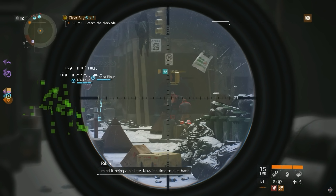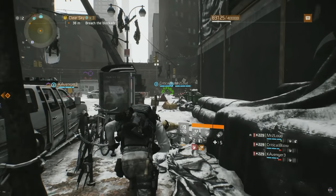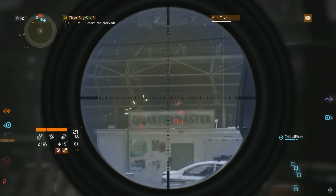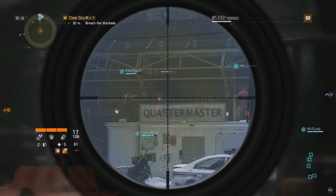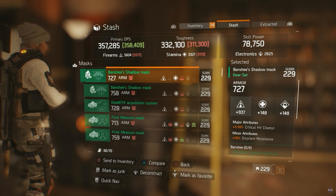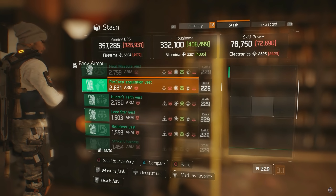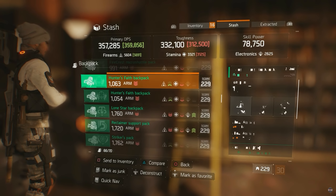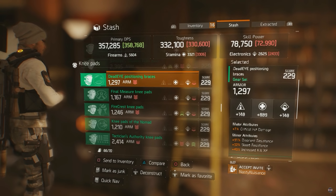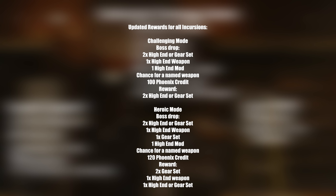Changes to incursions were not absent from Update 1.4, with Falcon Lost finally receiving checkpoints after each C4 explosion. On Dragon's Nest, the 4 Horsemen farm cover was modified to prevent players from avoiding the RC car explosions. Ability cooldowns were recalibrated to now reset when the group wiped and respawned at the last checkpoint, and gear weighting for incursions was modified to not guarantee specific gear sets, but each incursion would now guarantee specific gear slot items. Falcon Lost would now guarantee gloves and masks, Clear Sky body armor and holsters, and Dragon's Nest backpacks and knee pads. Incursions also received updated reward loot drops for challenge and heroic modes to include high-end gear, gear set items, high-end weaponry, high-end mods, chances for a named weapon, and Phoenix credits.